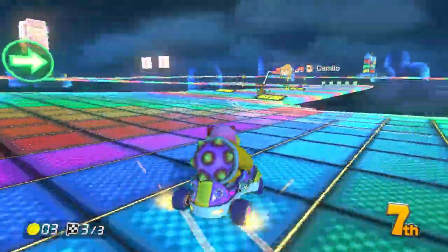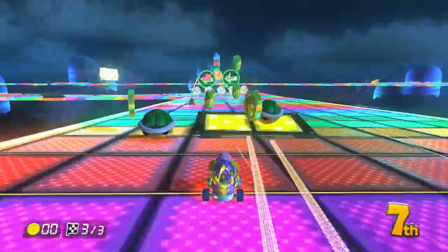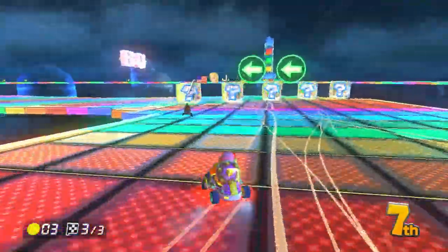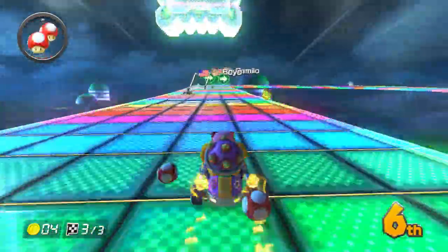The karts I've made have been wacky as hell. I put button wheels — these tiny little bright blue wheels — on a shoe and raced as Roy with a cloud glider. That's the weirdest combination of a kart you could possibly have, but I don't give a damn.